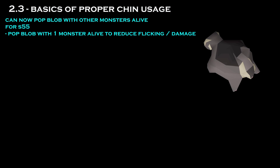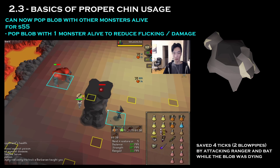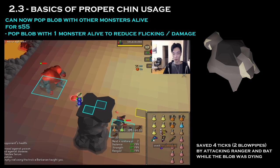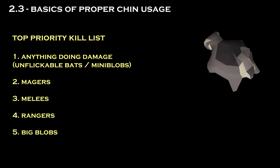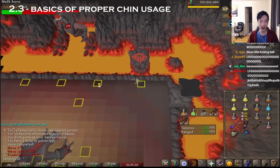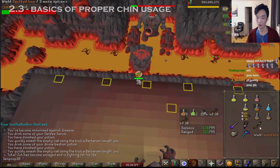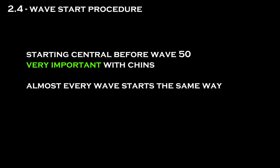Now that you have chins, it's also recommended to pop blobs with another monster in range so you can attack something while the mini blobs are spawning. In most cases, try to pop the blob with only one other monster attacking you so you don't take too much damage. The blob doesn't have to be popped after the melee — just as long as it's not before the mage or last in the wave, it's fine. This new kill order gives you a rough idea of your priorities. Chins can also be used to tag Jad and healers during Zuk more efficiently rather than just T-bowing Jad or a far-away healer.